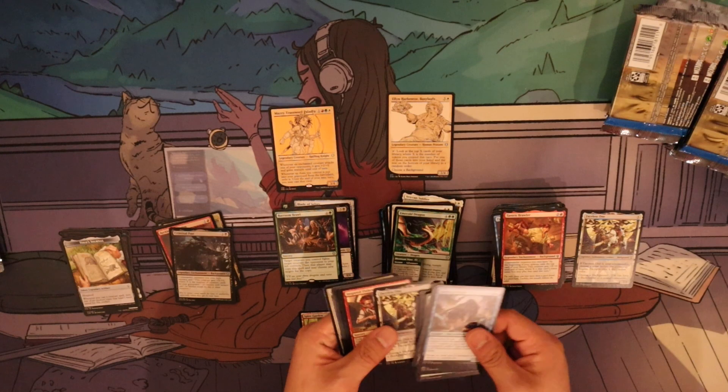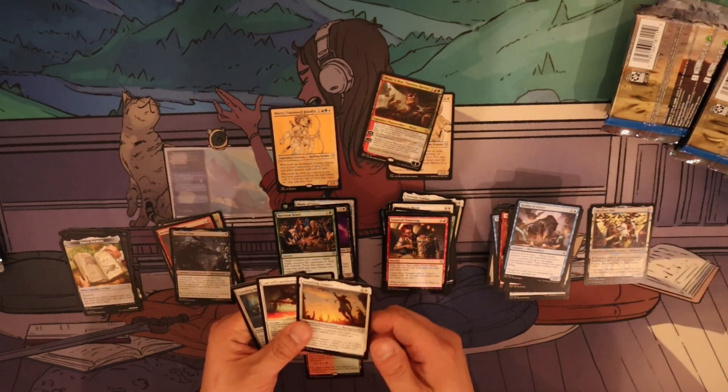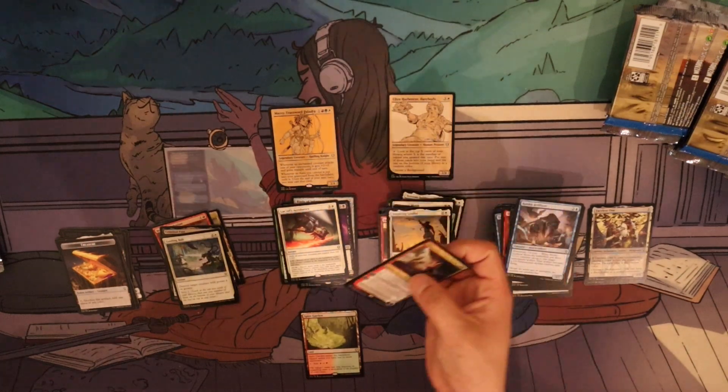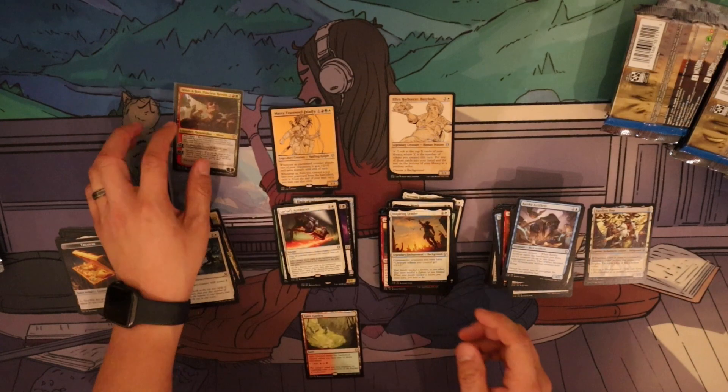Faces one — makes it really easy to know where the commons end. We get a Minsk. Our background is going to be uncommon. The Acrobatics is our rare. So our first mythic rare is the Minsk and Boo.